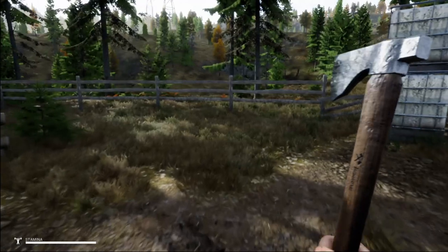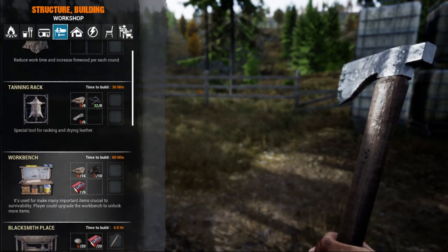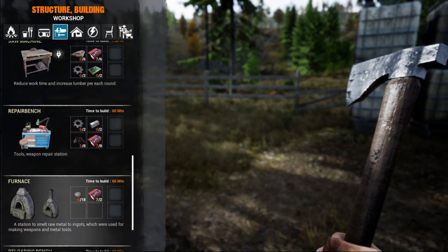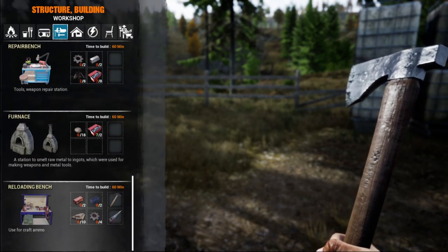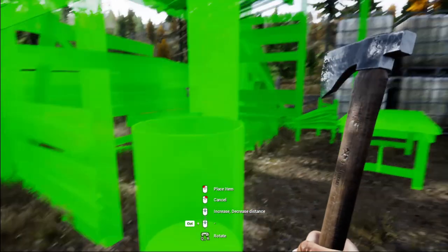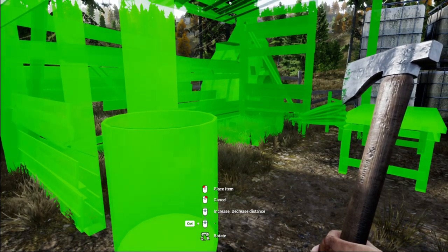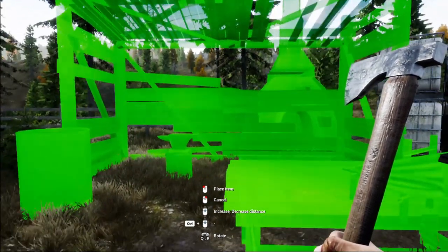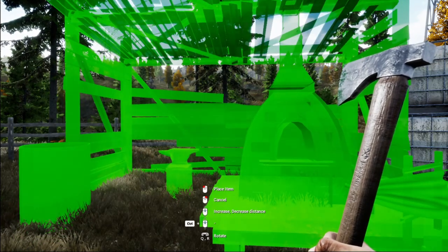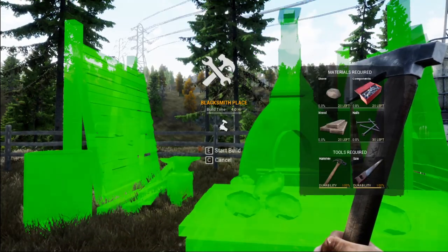The first thing we're going to do is look into getting a blacksmith shop. We don't have to build the workbench because it was already here for us, which is really good. There's a furnace and a reload bench. I think the blacksmith shop would look pretty good right here — just got to get it turned right. There we go, right there.